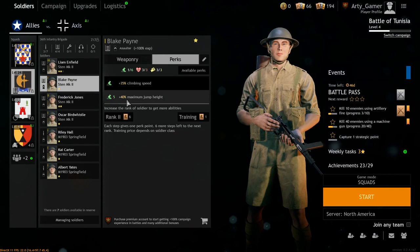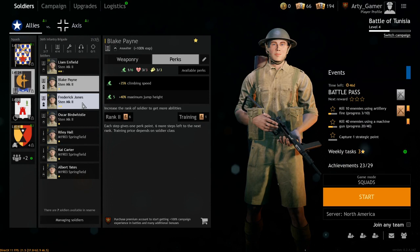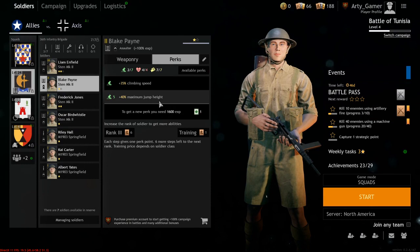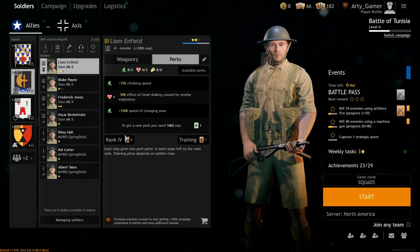This guy has jumped over freaking buildings and that's because he got a sucky perk, and I hate that you can't just get random people now — you have to reuse them. I remember in all my other campaigns I just had a ton of people. Now they actually make you go to the academy, or you can just upgrade their rank to make them bigger.